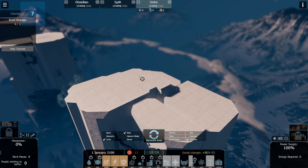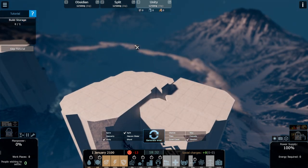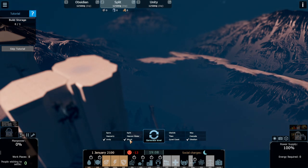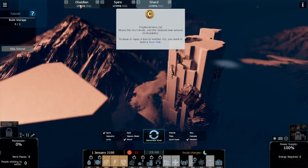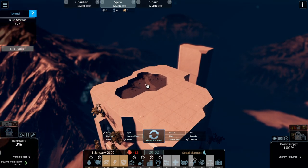I like Unity very much, so I want to change Split because I don't like it as much. Let's replace it with Short and Spire, and generate a new level.